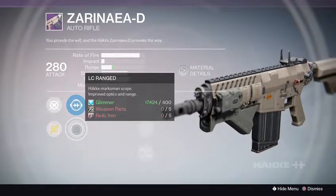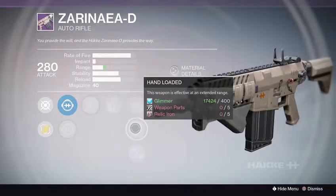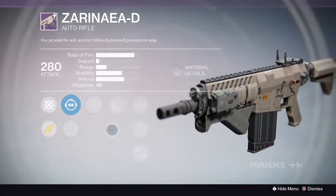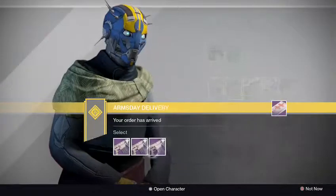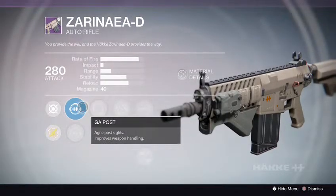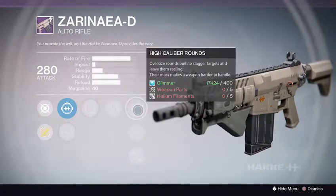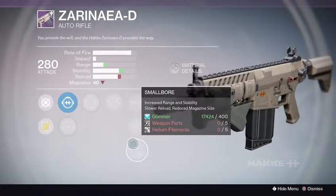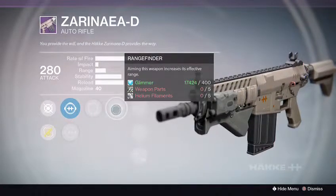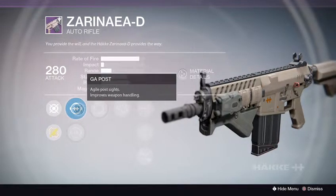We got the HC holo sights with the LC range sights. Danger Close, Glass Half Full. This one comes with High Caliber Rounds, Hand Loaded, and Small Bore. Not bad — Small Bore, Glass Half Full, but I'm kind of iffy about Danger Close. Rank 2: GA post sights and LED Watchdog sights. Partial Refund, Range Finder, High Caliber Rounds, Speed Reload, and Small Bore again. Small Bore and Speed Reload are good. I really like range and stability boosts on these guns. Range Finder increases that range. Partial Refund — not bad — getting a portion of the magazine back after an assist, especially for PVP.